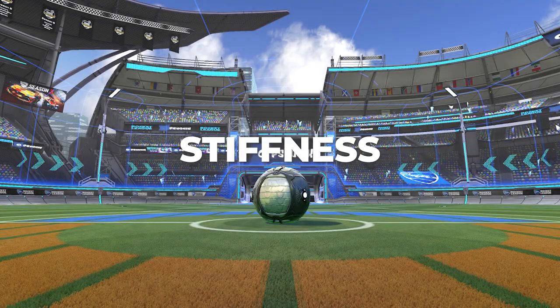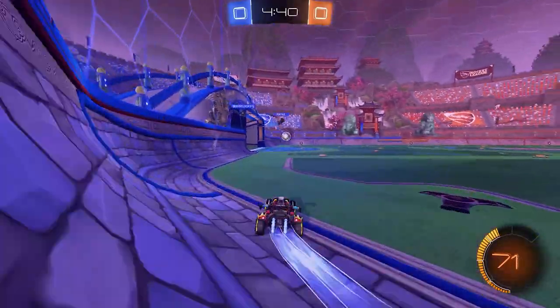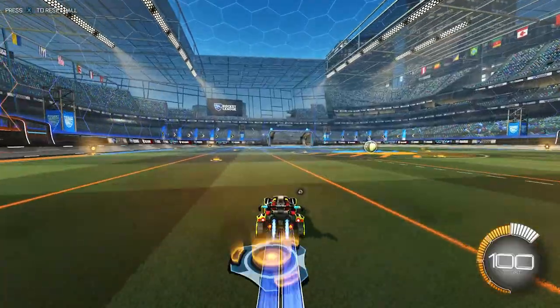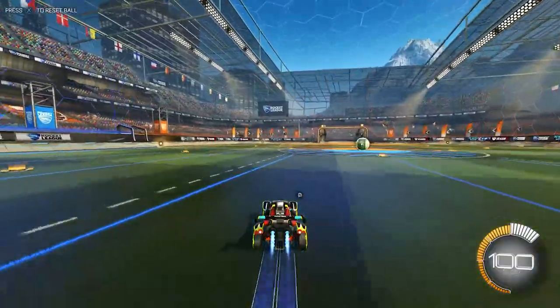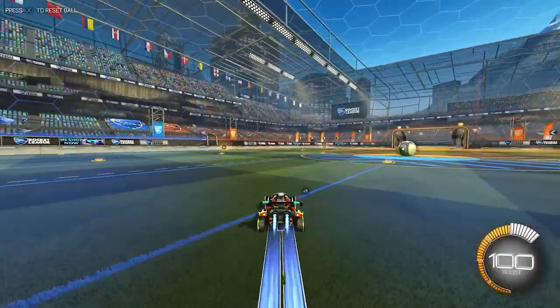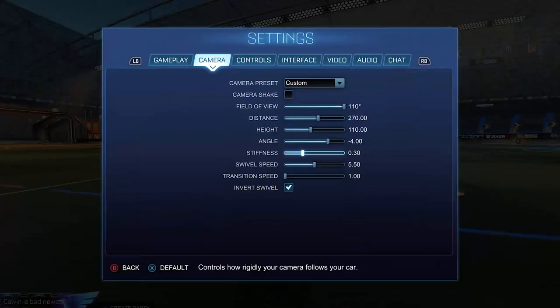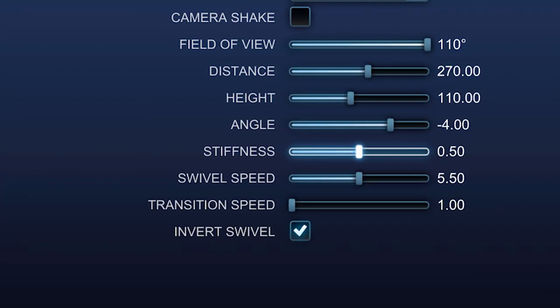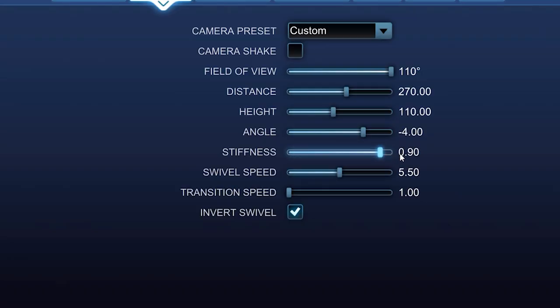Stiffness is a very overlooked setting but it's actually super important for following the game. Stiffness controls how much your camera moves when your car changes momentum — a high stiffness means your camera is essentially stuck to your car, while a low stiffness means your camera is super fluid and all over the place. Most pros have this around 0.3 to 0.5, but there's a bunch of variation so pretty much any setting in that range would work.